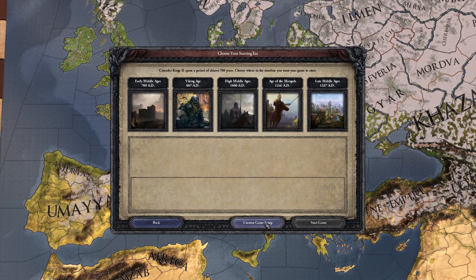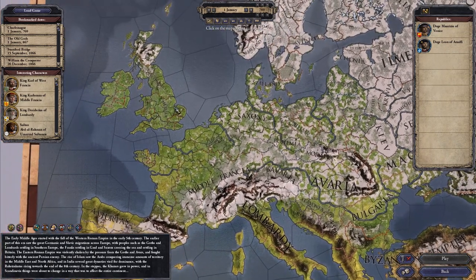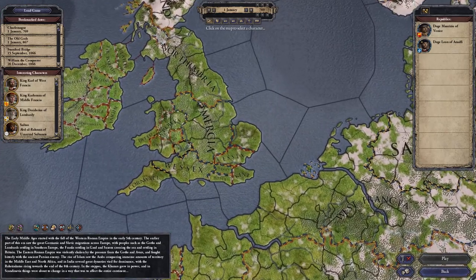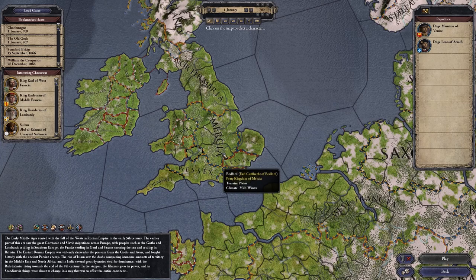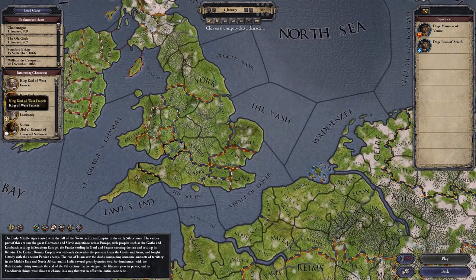We're going to go into the custom game setup here. We will be starting in 769, the Middle Ages — we're going to start as early as we can. We're going to be playing over in the United Kingdom. As you can see, there are a few different areas around: we've got Mercia, Northumbria, Powys and Essex.